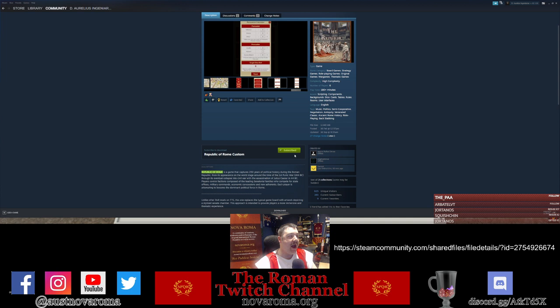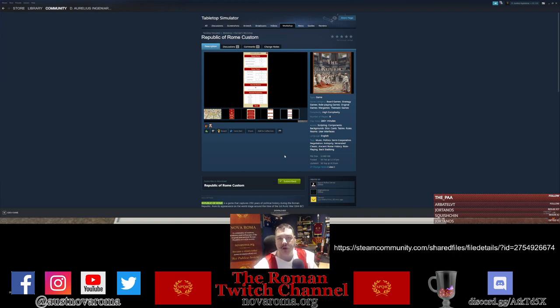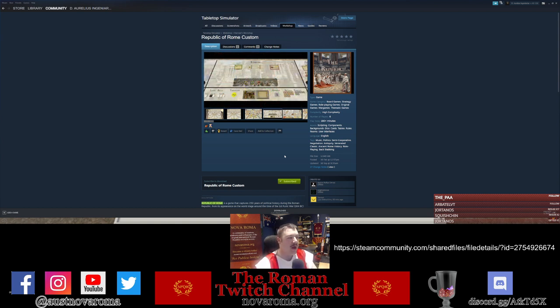Click the subscribe button in Steam and that'll download the module to Tabletop Simulator for you, then you'll be able to open it and host your own games. If you're just a player joining our Nova Roma Republic of Rome board game broadcast sessions, you only need the Tabletop Simulator game itself — this module is mainly for the host, but it's good for players too if you want to interact with and get used to the mechanics behind the scenes.